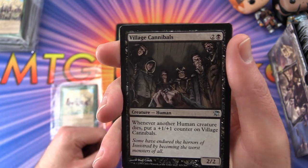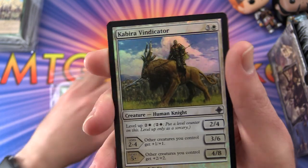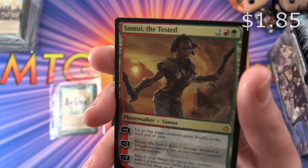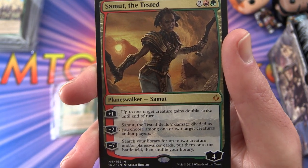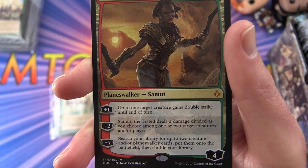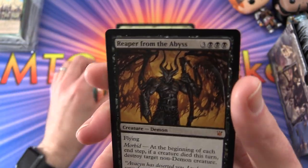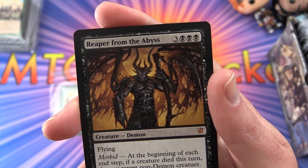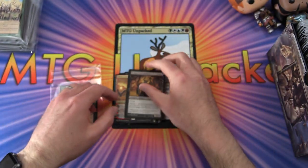Also in the slot: Village Cannibals — a creepy lot. The foil is Kabira Vindicator — very nice. The first mythic is Mutt the Tested — planeswalker for four mana, loyalty four. Plus one: up to one target creature gains double strike until end of turn. Minus two: deals two damage divided as you choose among one or two target creatures and all players. Minus seven: search your library for up to two creature and/or planeswalker cards, put them onto the battlefield, then shuffle. And another mythic: Reaper from the Abyss — creature demon, six-six for six mana with flying. Has morbid: at the beginning of each end step, if a creature died this turn, destroy target non-demon creature.